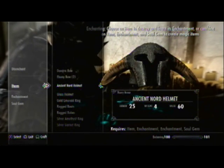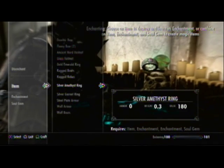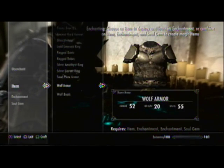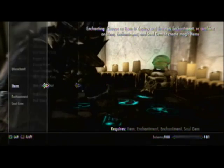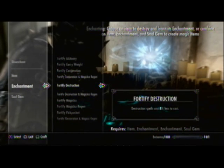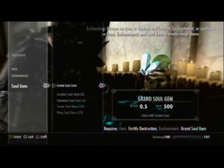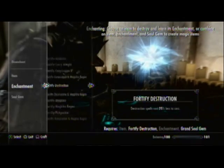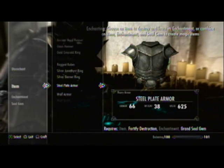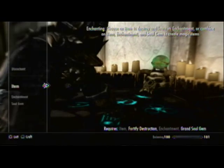So I pretty much show you right there. It works on helmets, and it works on a ring, and any top. And I have Fortify Destruction right there. It says 25% because it automatically assumes my Grand Soul Gem right there. There you go, see, and then I put it on the armor. And I wasn't going to re-enchant it because I already have an enchantment. I show my armor at the end of this video.